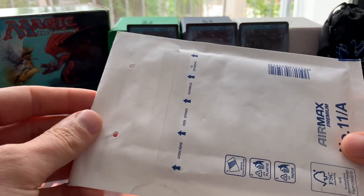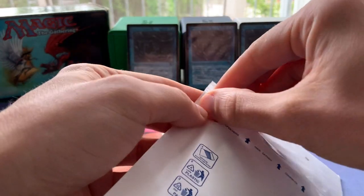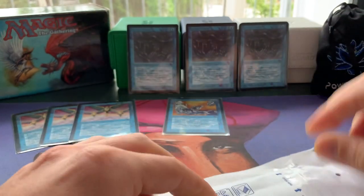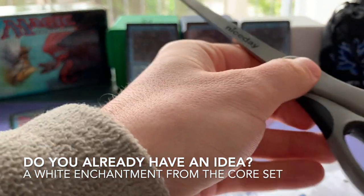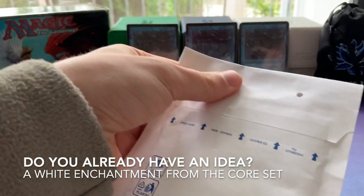This one I believe has a white card in here — it's an enchantment. Let me get a pair of scissors. It's an enchantment, so it's white, it's got black borders, but it's from the core set — it's a beta card.